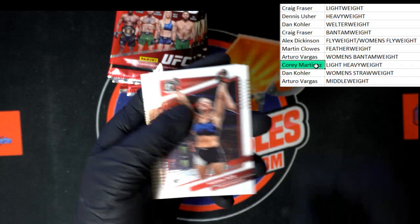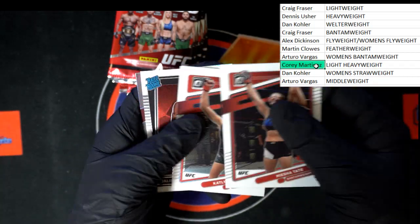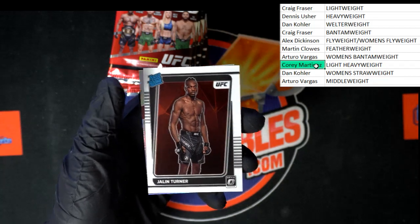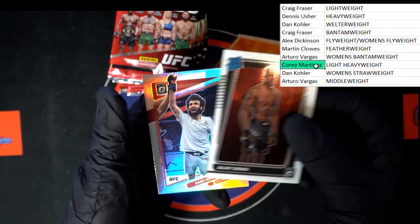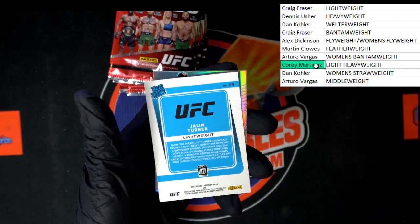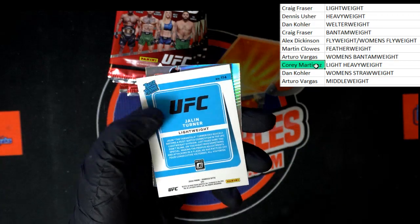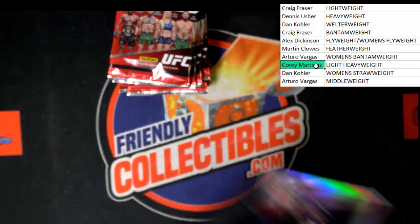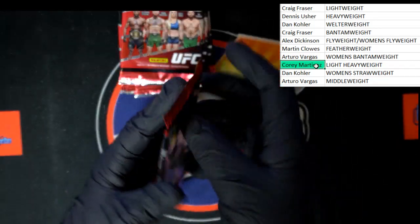Misha Tate. Jalen Turner — nice, that's a good one right there. Nice rated rookie. And that one is going to lightweight as well — Craig F. And another prism. And another pack.